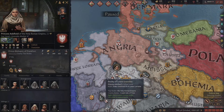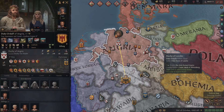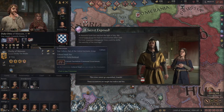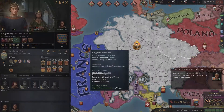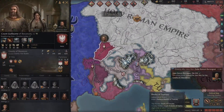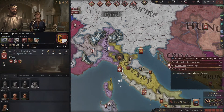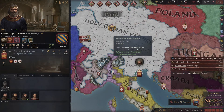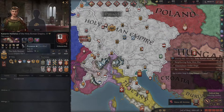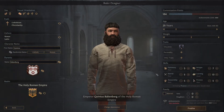Already she is Intimidated by us. He's Terrified but he's Craven, so that doesn't really count because he's terrified of pretty much everyone. He's Shy, Intimidated as well — just Content and Cynical. Also Intimidated — Lustful, Deceitful. As it rises it gets absolutely insane and they will accept everything from you, so spreading your dynasty even as a count does not become a problem.